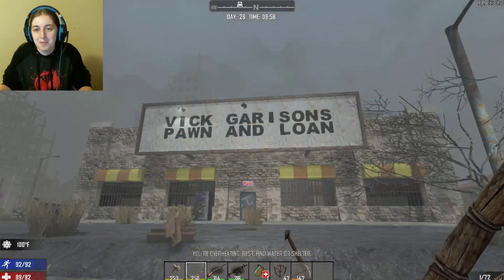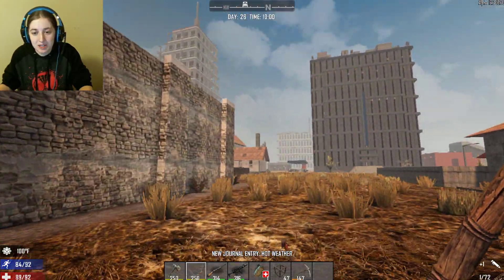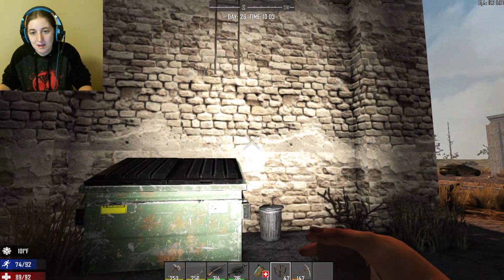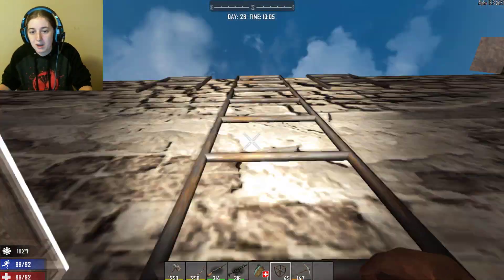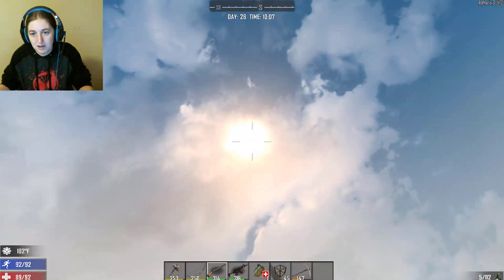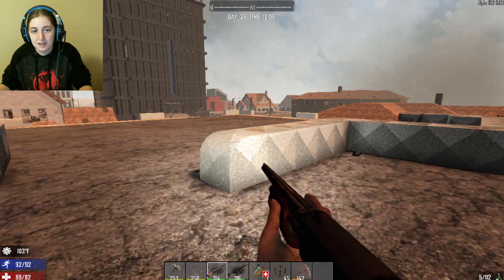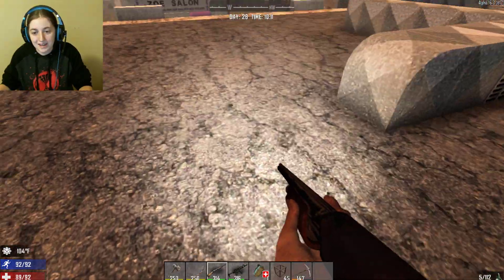My next spot that you're going to want to stop at, especially if you're an early player — this one is great. It's got a lot of loot, especially on the bottom floor. This is for the person who's just starting out who doesn't want to deal with all the zombies. There may be some on the roof of this one, but since they can't get up on this ladder you can always come back down, run away, wait for them to come down, and come back up.